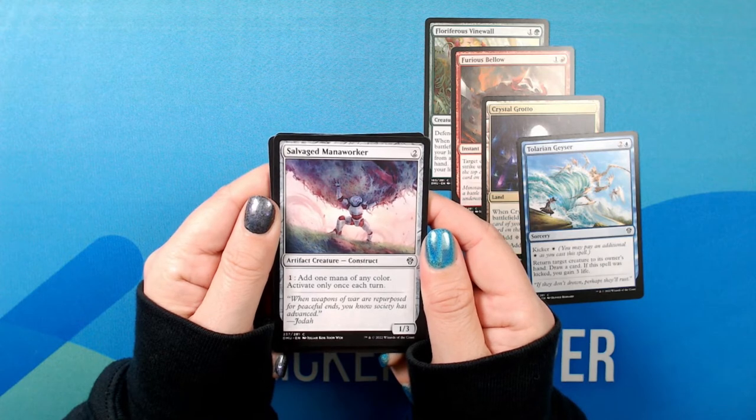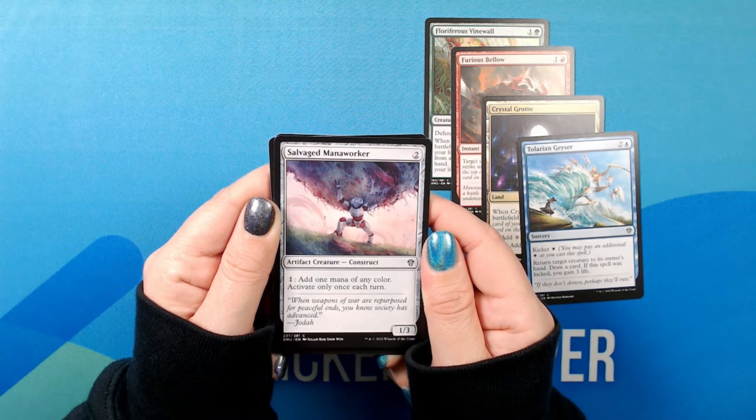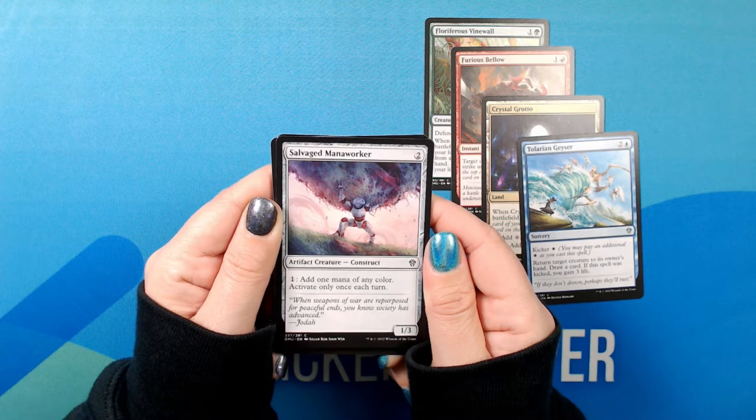Salvaged Mana Worker. Two colorless, for a 1/3 artifact creature — construct, common. Tap: add one mana of any color. Activate only once each turn. When weapons of war are repurposed for peaceful ends, you know society has advanced.